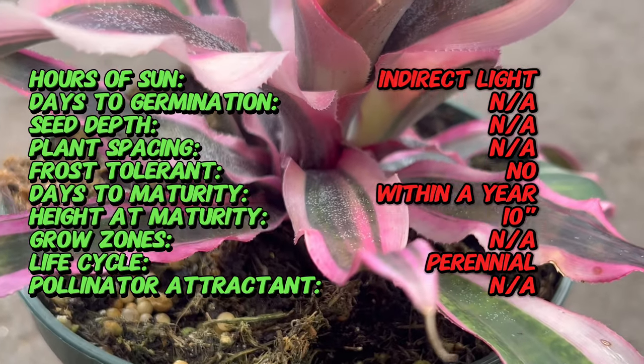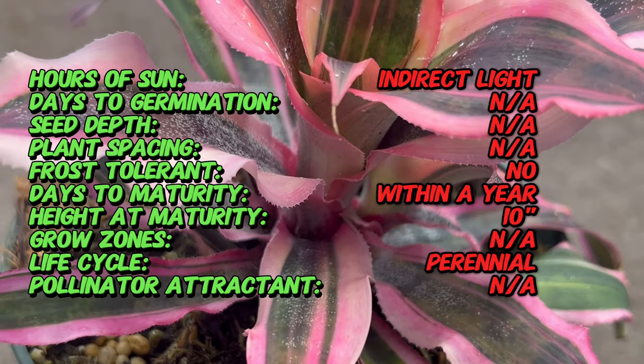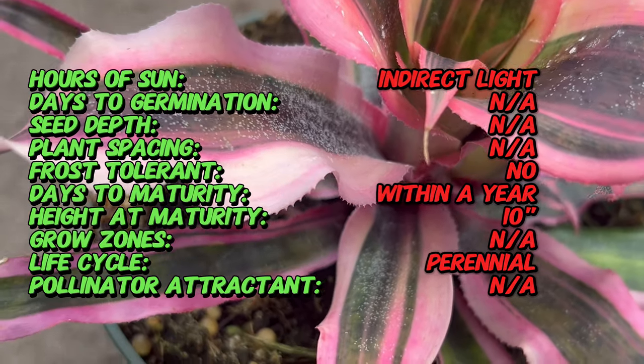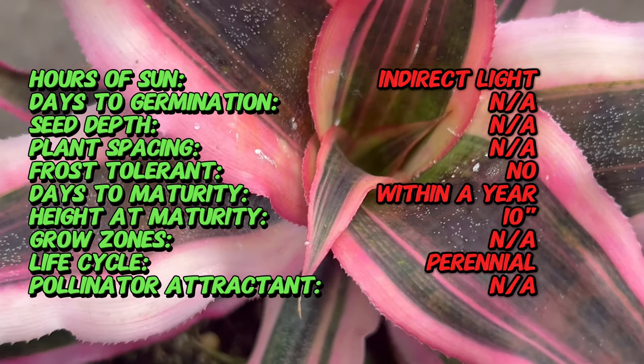The plant may produce small, inconspicuous flowers at the center of the rosette. Red Baron thrives in bright, indirect light, which helps maintain its vibrant color, and it prefers well-draining, slightly acidic soil and high humidity.